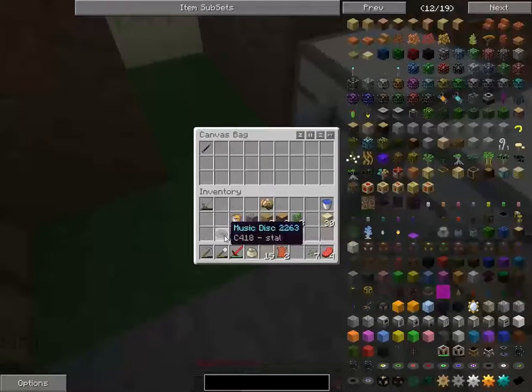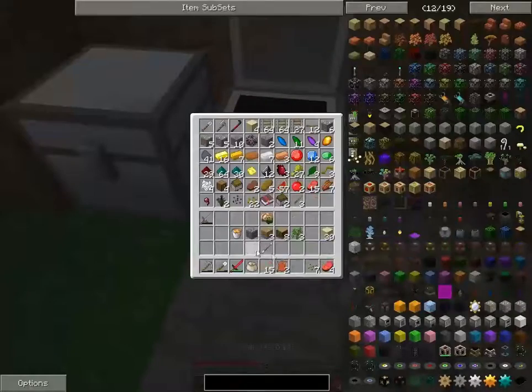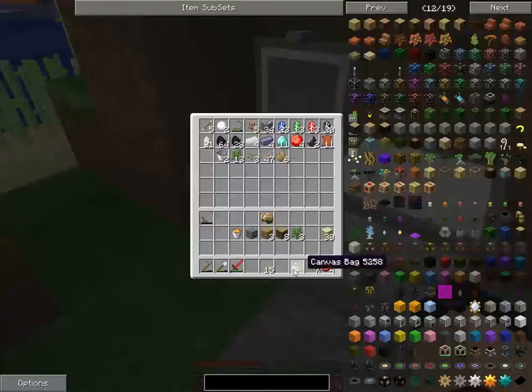Let's put the wand in, the music disc, and the thumbnail gun since we don't need them. That can go in there too.